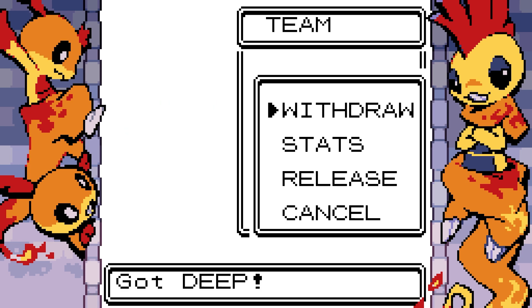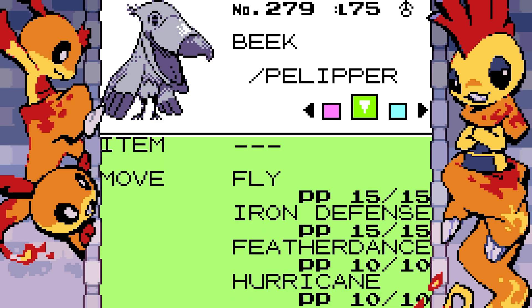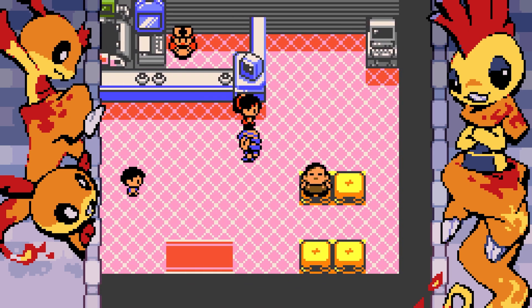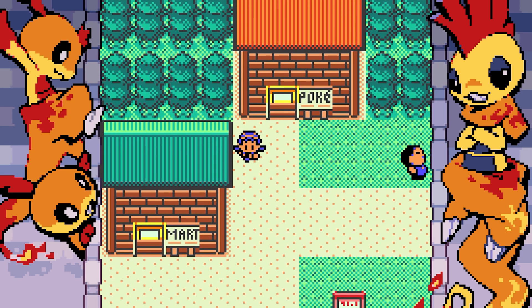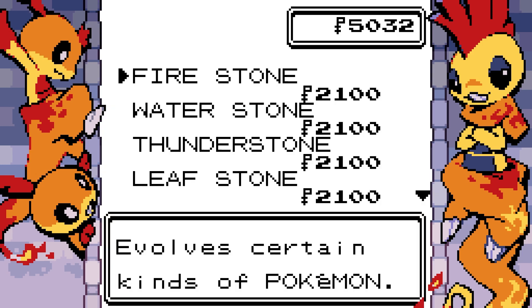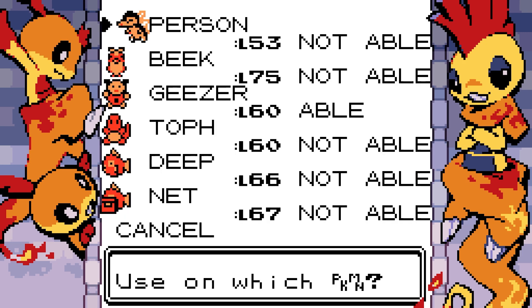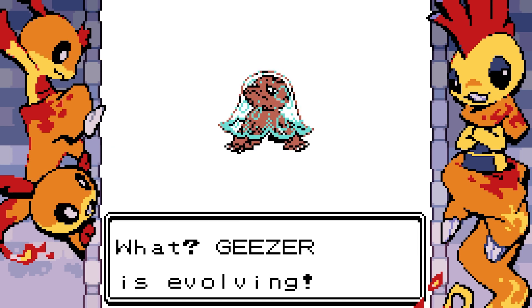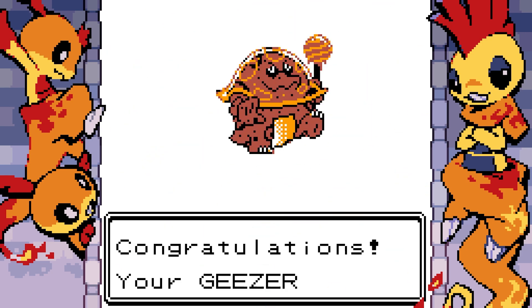Mudkip — why is he built like that? I think I could literally buy evolution stones somewhere. I'm going to assume that Geezer evolves with a Fire Stone. We've got a bunch of different evolution stones. Oh, it IS the Fire Stone! That makes sense because he's like glass on his head, so fire would evolve him. So, Ludicolo... why is he — okay. I don't really know what I'm looking at here.